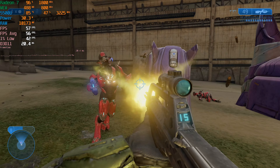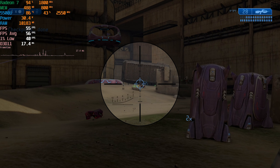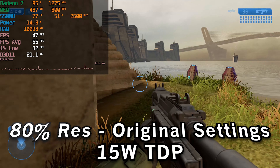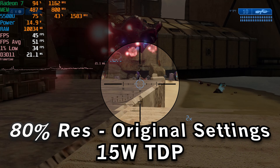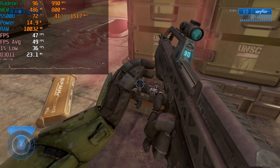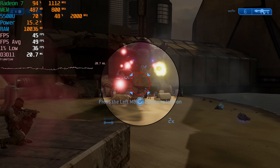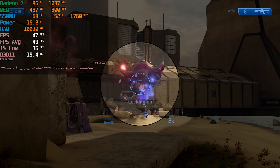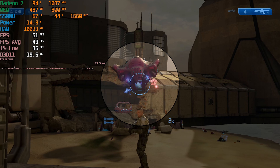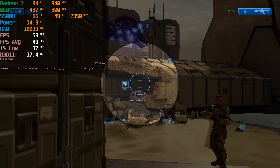So our only other recourse is to drop the resolution. We can go into the settings and drop the resolution slider down to 80%, which is approximately around what 900p would be. At the stock 15 watt TDP, that gives us a pretty playable experience overall — our 1% lows are staying within the mid-30s range and our averages are just shy of 50. There will be consistent drops below that, but it'll essentially hover around that range and it's going to be a very enjoyable experience.